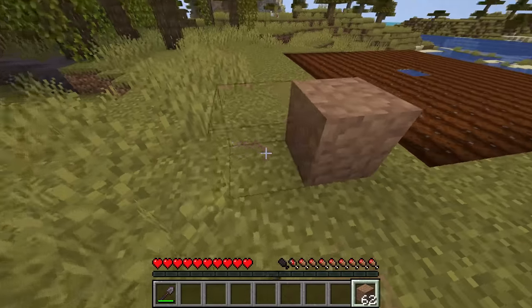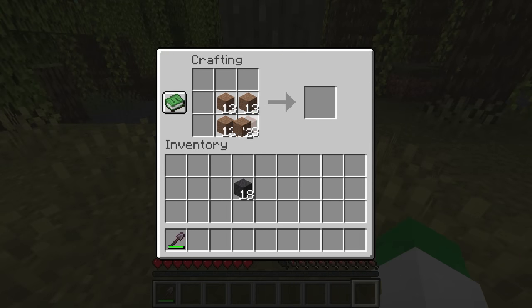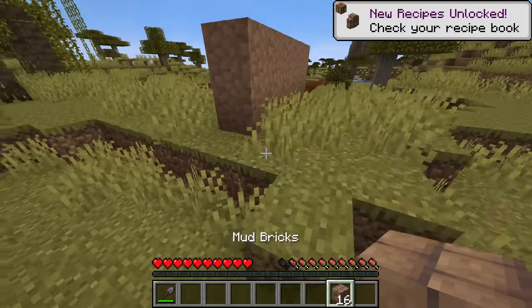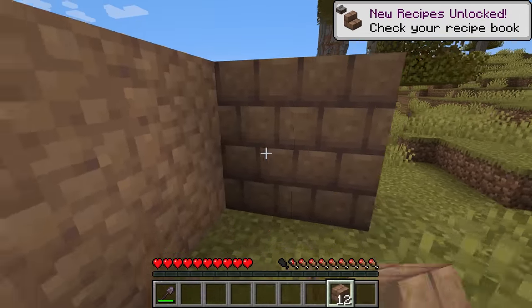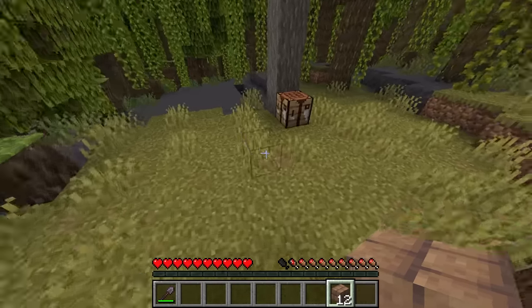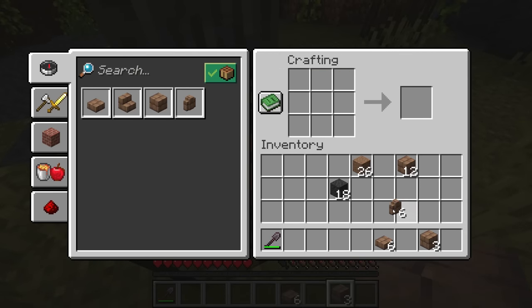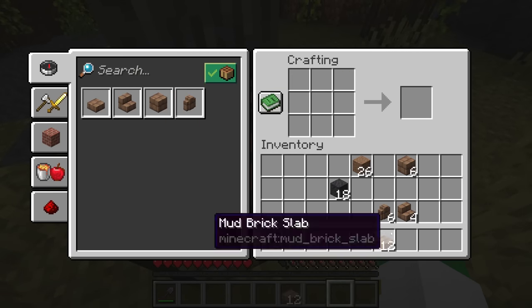Packed mud is a decent looking block with some nice sounds to it. But with the packed mud, you can then craft that directly into the mud brick. The mud brick has a really interesting texture with these small, very square bricks — almost squished looking in a sense. And there are full sets of variants for all these items: the mud brick wall, mud brick stairs, as well as the mud brick slab.